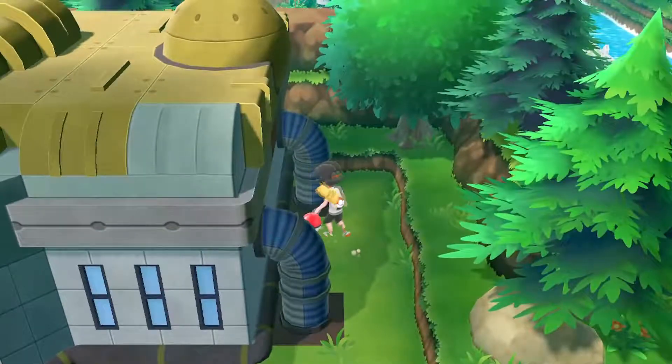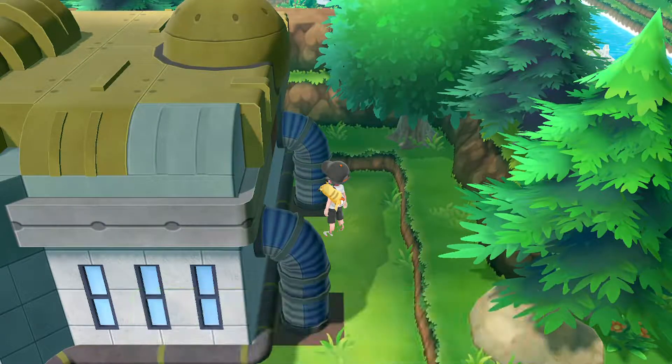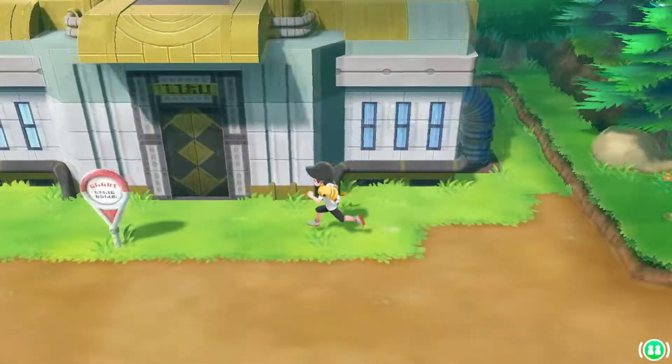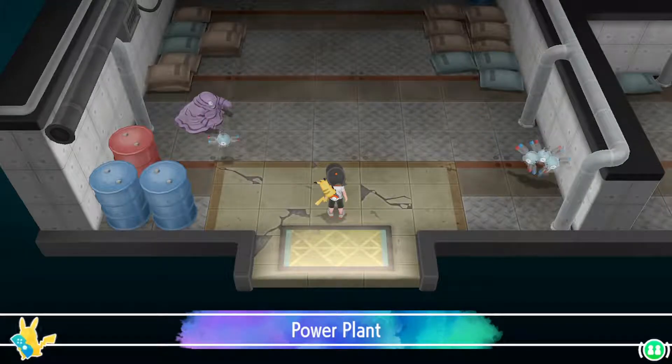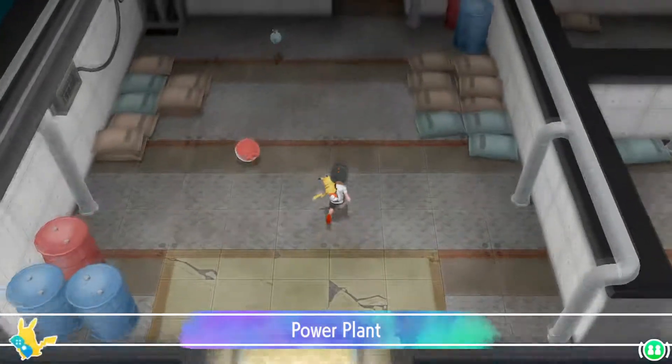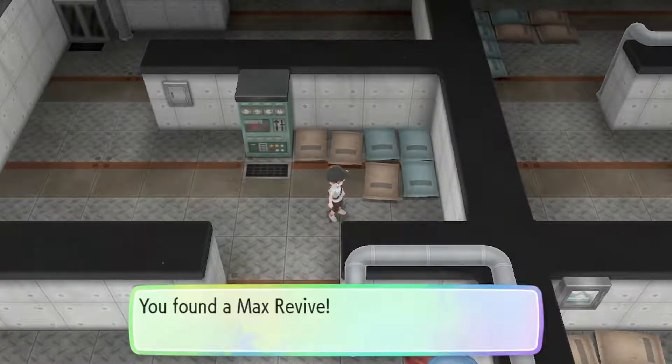We quickly grab the Thunder Stone on the right side of the building and then head inside. Heading straight up from here we find a Max Revive laying on the floor, and we see a Coach Trainer that we can encounter for 5 Rare Candies.